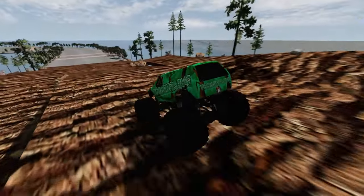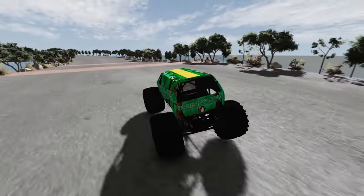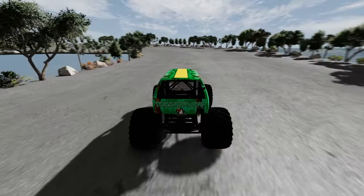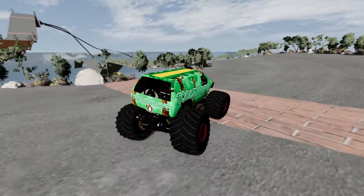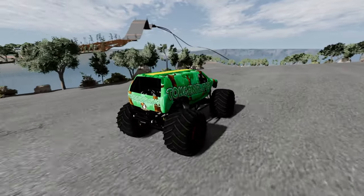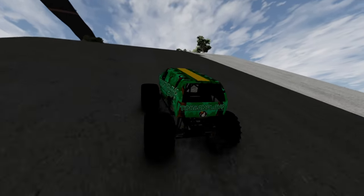It looks like we're on the bark of a tree or something here. So we're just going to do a little bit of exploration here with my Toucan Plays truck to start with, and then we will move on to some of the more playground-y stuff. There's some downhills we can do — you can see the downhills there off in the distance.